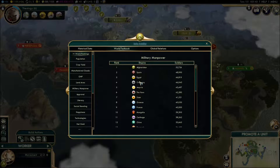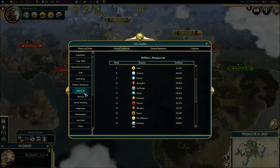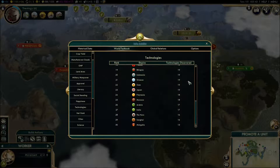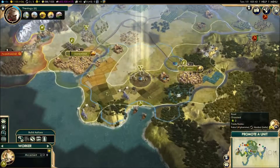Afghanistan has the biggest military. The Huns are now up to six, but we're going to try and call in Russia on our side. Social policies: Egypt 10, us 8 — that's fine. Happiness: we're 24, Egypt 23, a few at 22 and 21, majority at 19. I think we can agree we are quite technologically advanced here in Afghanistan.